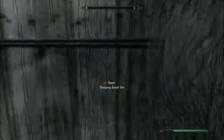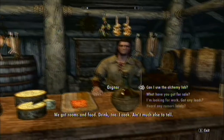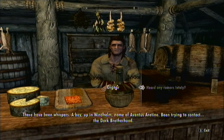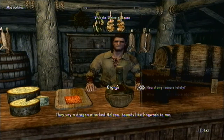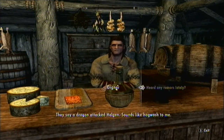Let's go in here and have some more conversations with people. 'We got rooms and food. Drink too. I cook.' Heard any rumors lately? 'There have been whispers — a boy up in Windhelm, name of Aventus Aretino, been trying to contact the Dark Brotherhood.' 'Have you seen that shrine of Azura? They say the Dark Elves built it after they fled from Morrowind.' 'They say a dragon attacked Helgen.' Sounds like hogwash to me. Yeah, okay.